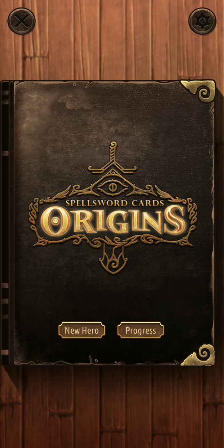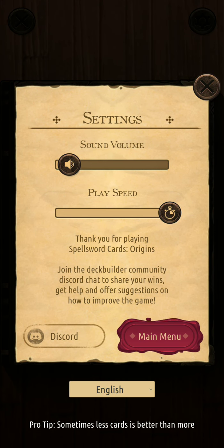Hey everybody, it's me Mr. Right here with the Spell Sword Cards Origins explanation video part three. We're going into the paths, but first if you haven't pressed that bell button, go into the Discord. If you haven't been part of the Discord community, go ahead and do so — the developer is very involved with the community and he listens and applies what people say. There's never a bad thing to have your voice heard in a community.